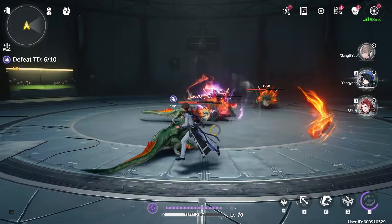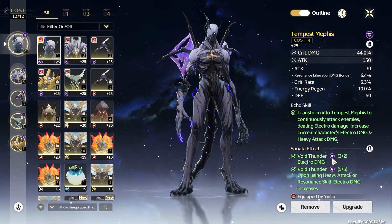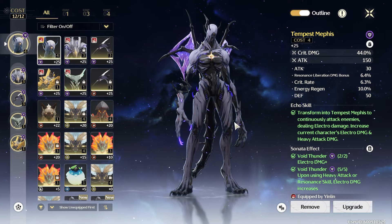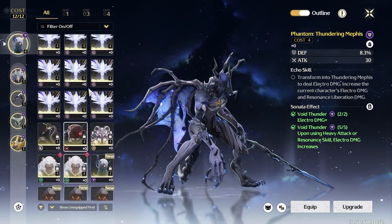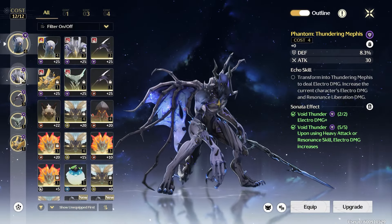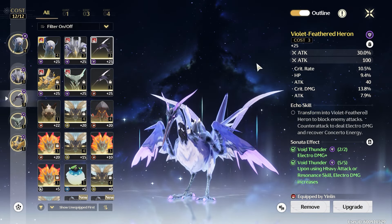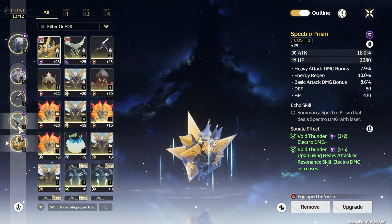Now let's talk about his best build. For echoes, you need the five-piece Thundering set — that's the best option, though you can also use Lingering Tunes. The Thundering main echo should be his primary echo; you can use the Tempest but Thundering is way better. For the four-cost echo, go with crit damage or crit rate depending on your weapon. For the three-cost, go with either two electro damage or one electro damage and one attack.